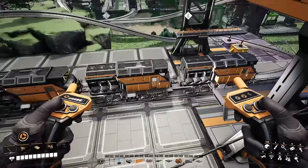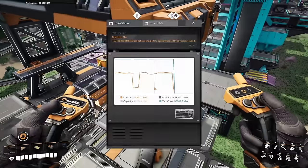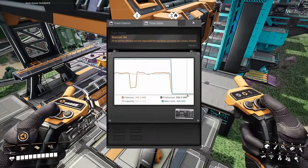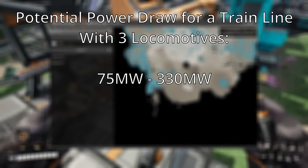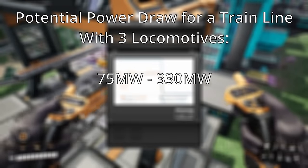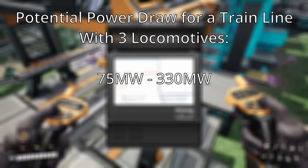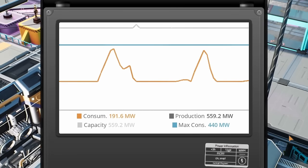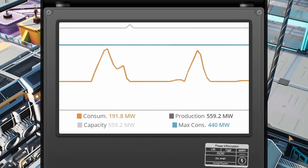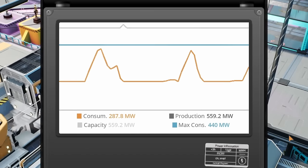Since the maximum power draw for a locomotive is 110 megawatts, you should always have at least 110 megawatts of power reserved in your grid for a single locomotive. If you have multiple locomotives in a single train line their power consumption is added together — so three locomotives will range from a minimum of 75 megawatts to a maximum of 330 megawatts. The more train stations and train lines you have on your rail network, the more power-demanding it's going to get, and that can spike very quickly if you're not careful.